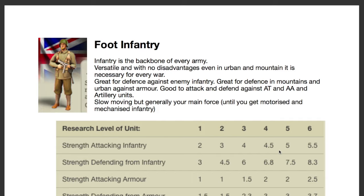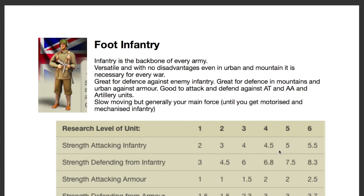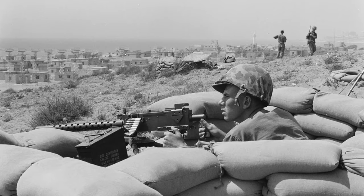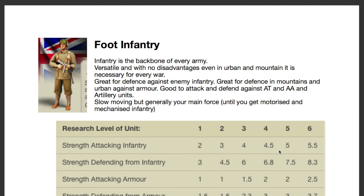You also want to use infantry to take out artillery units. If your armor and main force is pinned down, use infantry to go around and take out the enemy's artillery. It's also great for defending fortifications — you always want to defend your fortifications with infantry, or at least a few units of infantry.